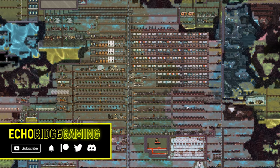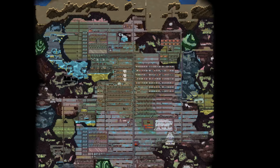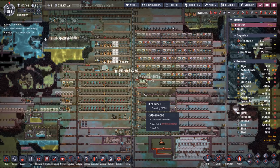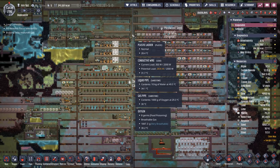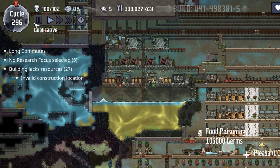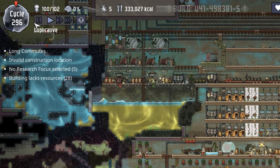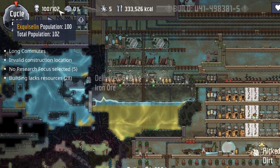Welcome back. Today we had to make some hard choices because our base is getting so big that a lot of the dupes can't make it all the way to the bottom and then back up performing even one task. Normally this isn't a big deal, except we have so many dupes. It's only been about 30 cycles since we've gotten 10 new dupes because we're accepting them so quickly and growing much faster than a normal colony would.